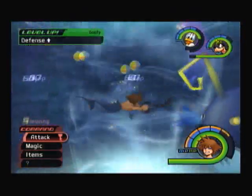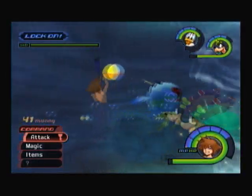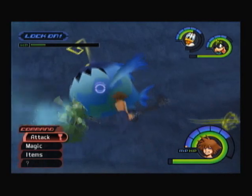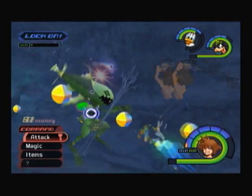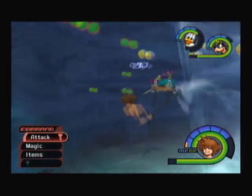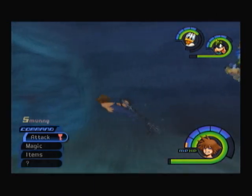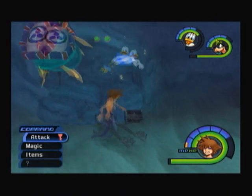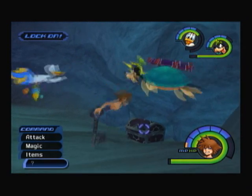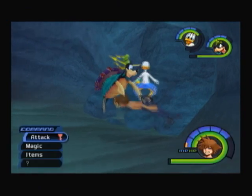And Gobi leveled up! Drop a Thunder Gem. You drop the Thunder Gems at once. There it is! Stop swimming so fast, Sora! Yeah we're going on this. There we go. Oh, an AP up! Nice!